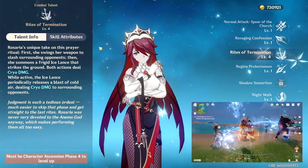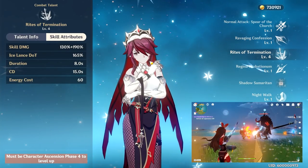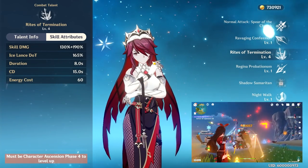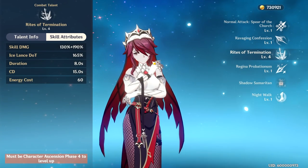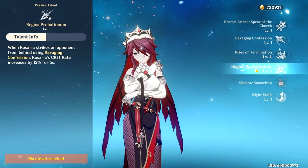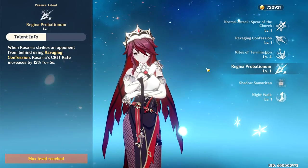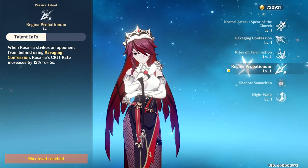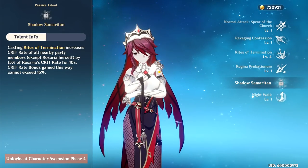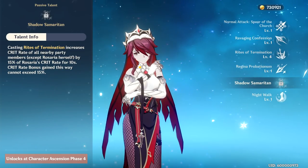Her Q ability drops an Ice Lance on the ground that leaves an AoE that does an initial skill damage when the Ice Lance drops, and 4 damage ticks over time of Cryo damage. This is the ability that allows her to be an awesome Cryo support or DPS because it allows for that flexibility. Her Ascension Talent 1 makes it so that when she uses her E, she gets a 12% crit rate buff for 5 seconds after using it, as long as she teleports behind an enemy during the cast.